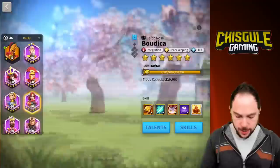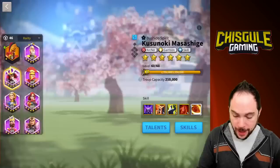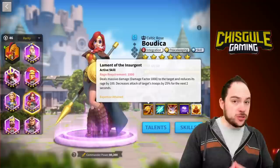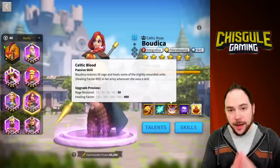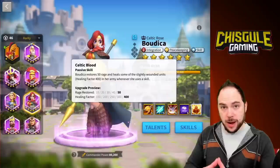My number two pick for a Kusinoki pairing is going to be Boudicca. It's no coincidence that Sun Tzu, Boudicca, and Joan of Arc are my first recommendations for investing in commanders. Kusinoki is a great pair with Boudicca. What I really like about Boudicca is that she reduces the rage of the target you're battling and reduces their attack, so that utility is very good. She also heals, which is something Kusinoki can't do, and generates rage — about 50 rage. They both care about doing high amounts of skill damage and are a very natural pair on the battlefield.